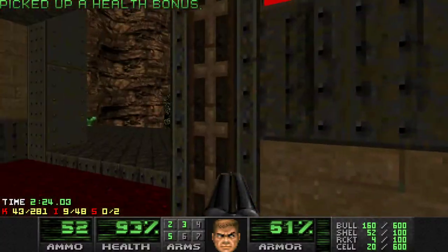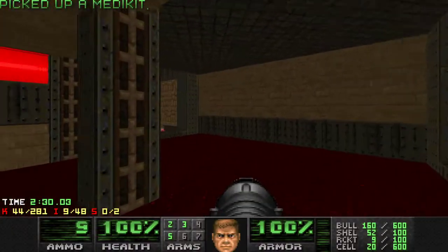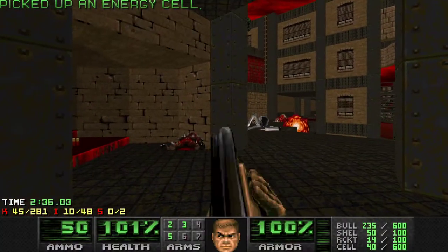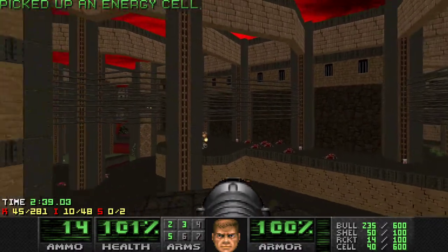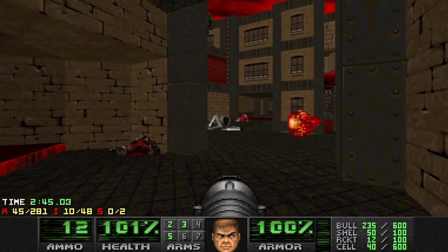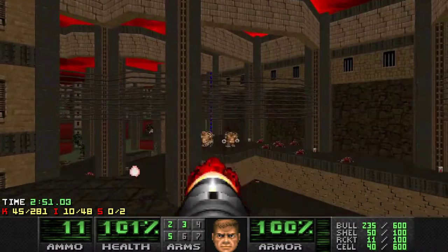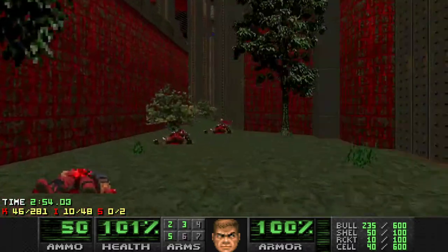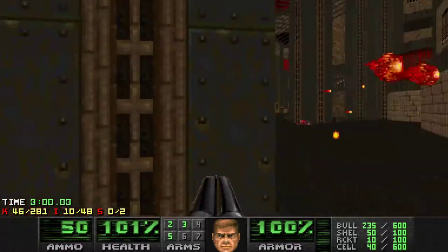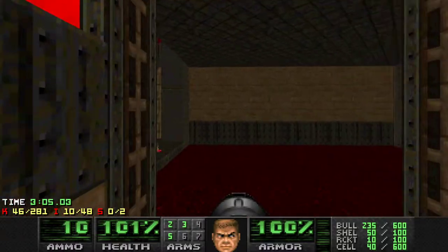Now we can refresh our armor and grab some more rockets. I kind of want full health, just to be sure. They did away with all the imps, which is kind of good. So we can just peekaboo shoot these mancubi real quick. Why did they fall down here? That was very bad. And we can go up — not a big deal. These lifts are very short and annoying to deal with on fast monsters.